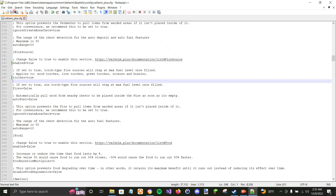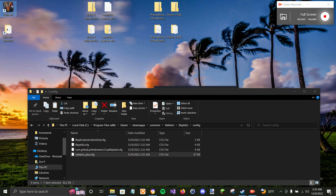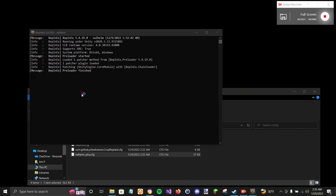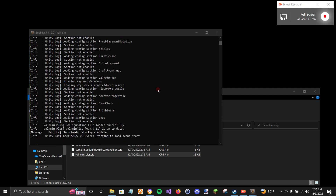Save those settings with Ctrl+S. Now we can go through portals with ores on us — if you don't want that enabled, you don't have to turn it on. Let's launch Valheim again. This time you should not see the red line in the command prompt because it found the configuration files.